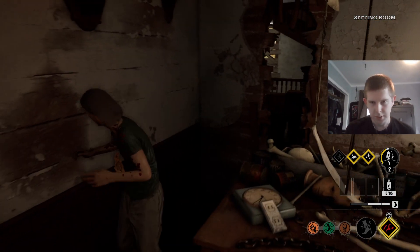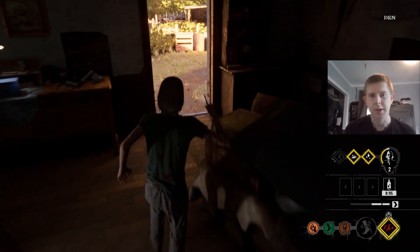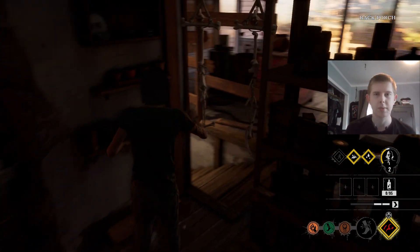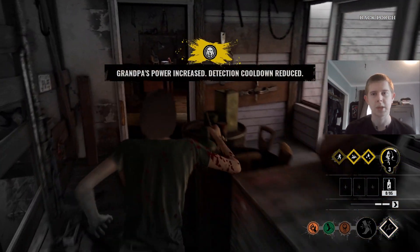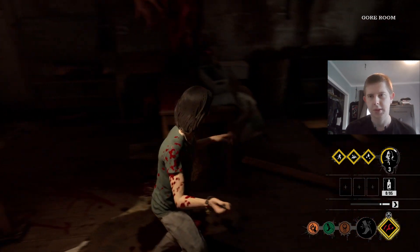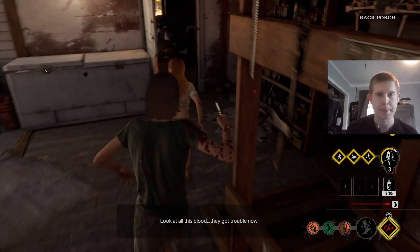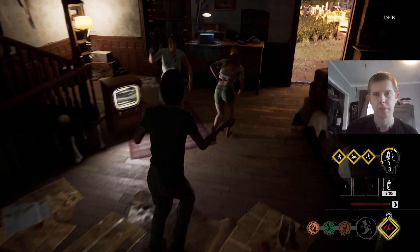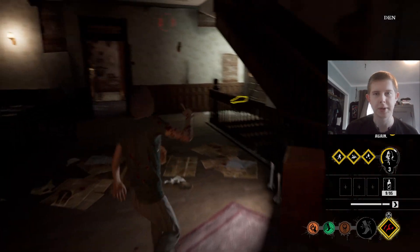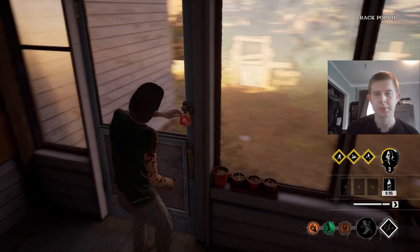Now for those of you that don't know — if Nancy has a trap set down, don't go through it. She'd have to reset it, and it's such a pain to reset it. When you're playing as family, don't trigger her traps. Someone jumped out the window over here — we're gonna push straight over to her. She thinks we didn't see her, but the joke's on her. We're gonna lock this door so she can't come back through the port — she has to go down that well.